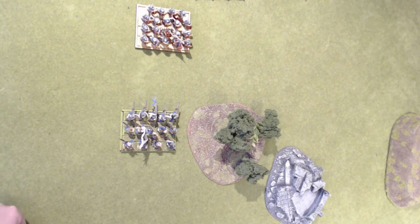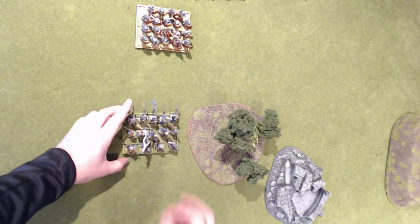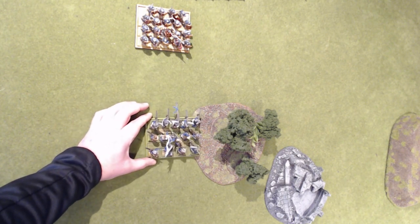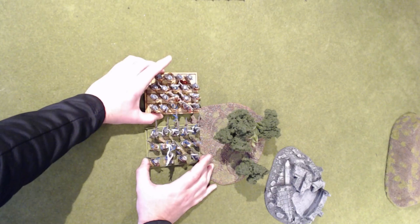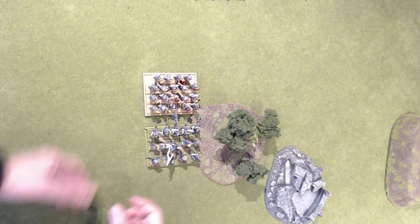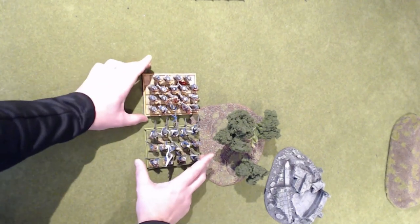Through positioning, you can give yourself extra survivability if you're going to be taking a charge. With a unit — say cavalry instead of handgunners — you can keep your own ability to pivot while at the same time forcing the opponent's unit to hit the difficult terrain, so they will be hindered on the charge, giving a minus one to hit, unless they have pathfinder, which affects difficult terrain, or strider, which assists charging.